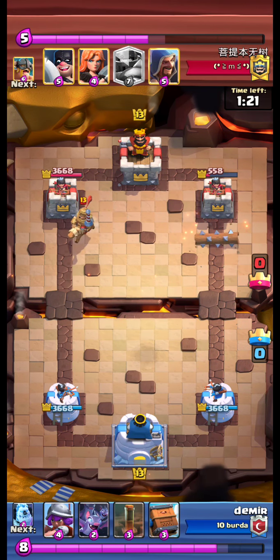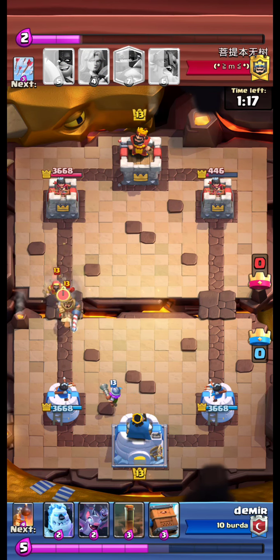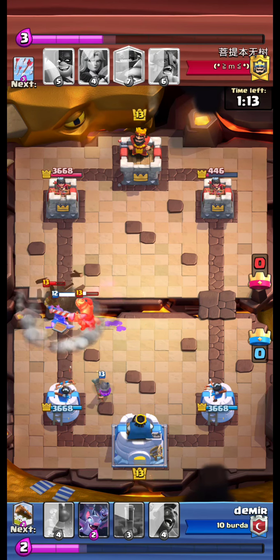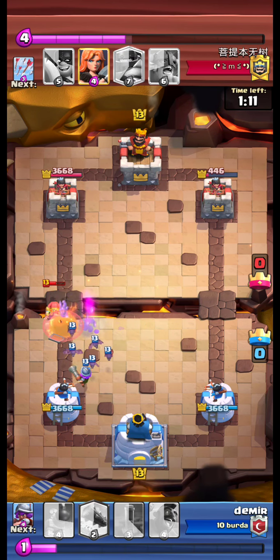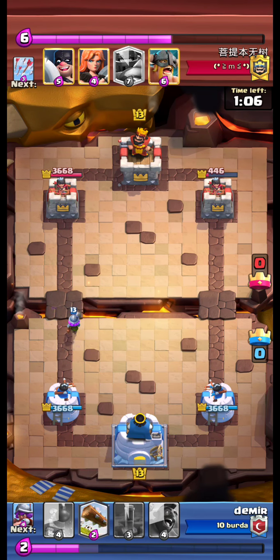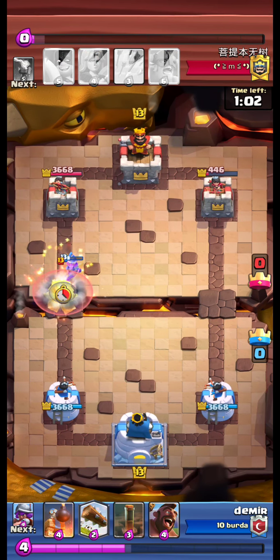We send our Log. A Prince is coming down the left side. Again, a Wizard. The Royal Delivery on the Prince and Wizard. And we are able to defend, our Muskie advancing.